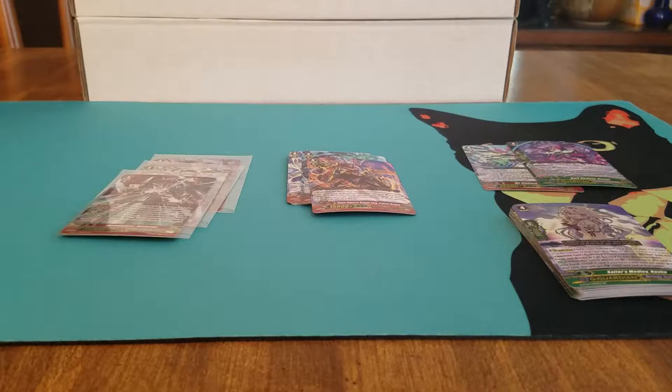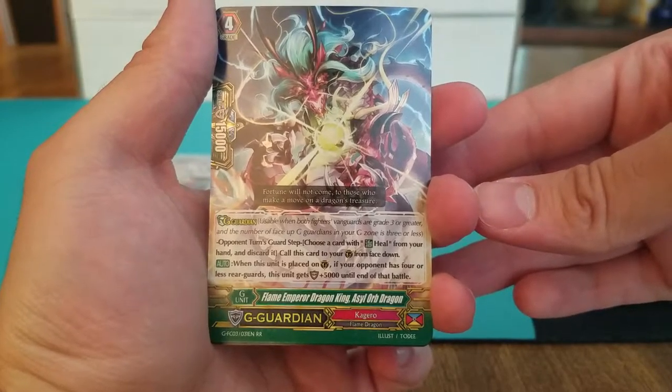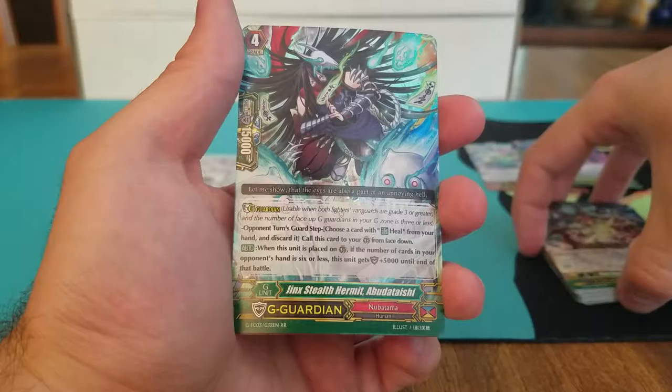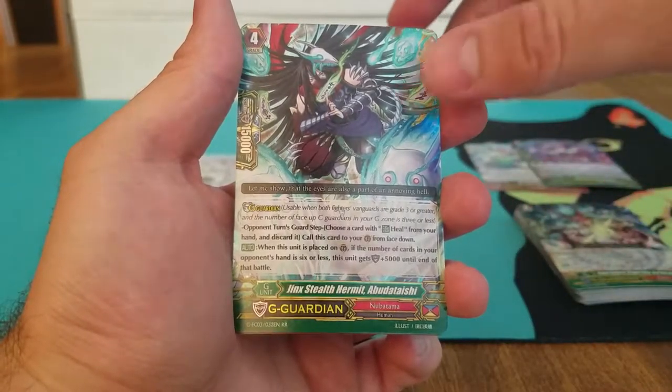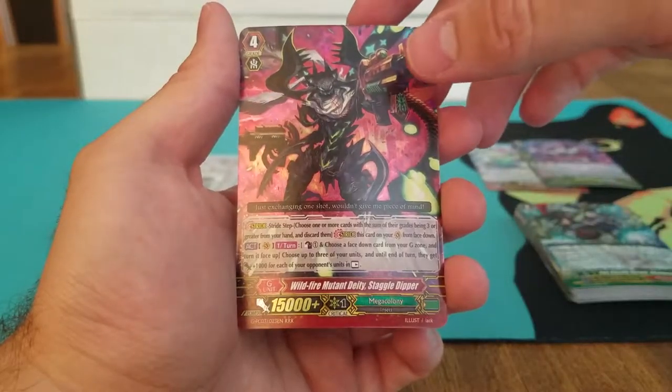Last pack — see what we get. G Guardian for Pagaro, Flame Emperor Dragon King, Azul Orb Dragon. Nubatama, Jynx Stealth Hermit Abedudishi, and Mega Colony Stride Wild Flare Mutant Deity, Straggle Dipper.